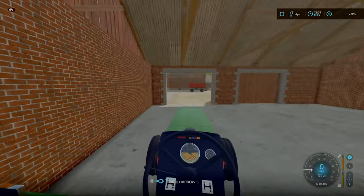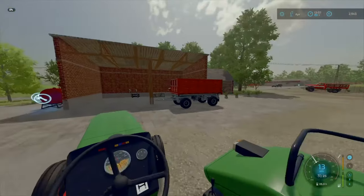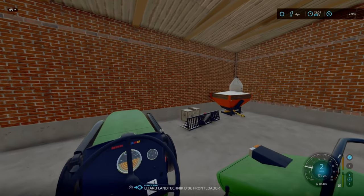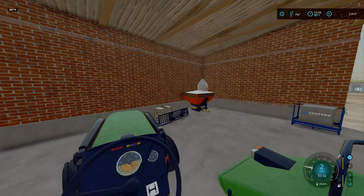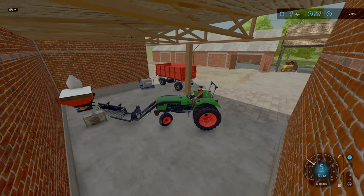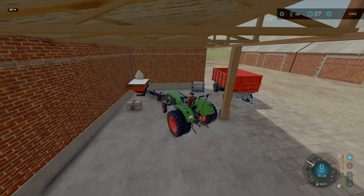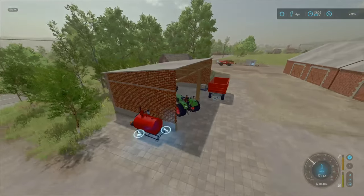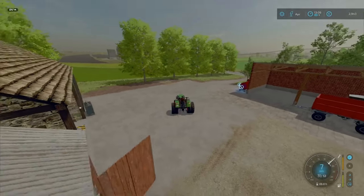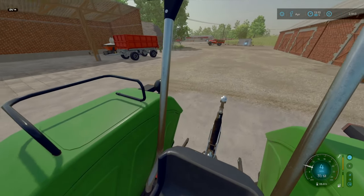Now I think what we'll do is go and buy some chicken feed. Actually, the good thing is the trailer is there. What I can do is remove that and move the weight around, because I want to get that weight on. Then we'll take this down to the store and get some bags loaded up.